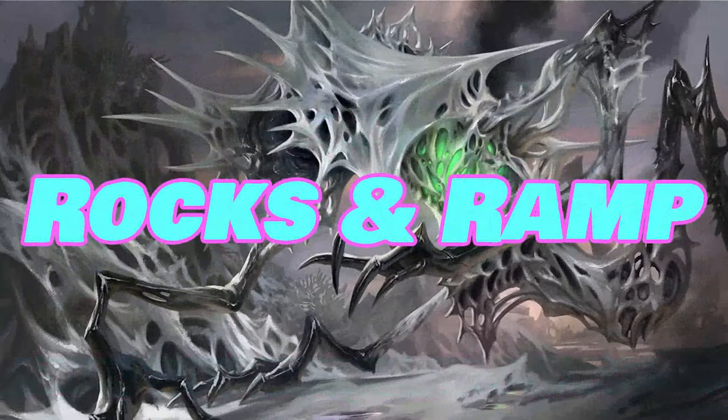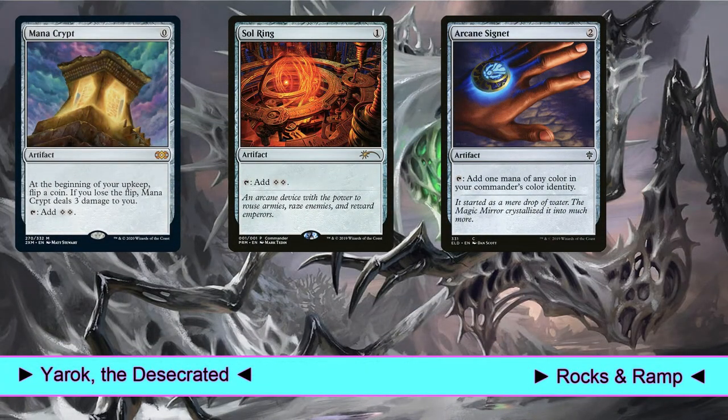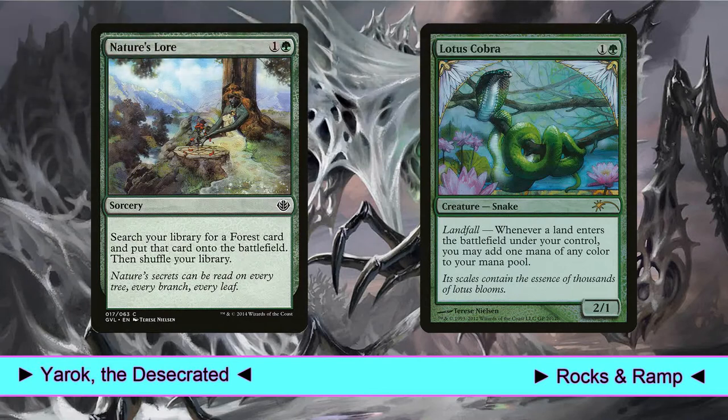We play 6 mana rocks in the deck. Mana Crypt, Sol Ring, and Arcane Signet are pretty obvious inclusions. Then we have Felwar Stone, which, considering our colors, is often a second Arcane Signet. And Simic Signet and Talisman of Creativity, because blue and green represent more than 80% of our mana costs. Then we have Nature's Lore, because it allows us to search for an untapped land for only 2 mana.